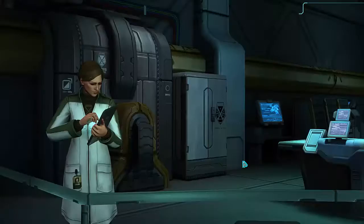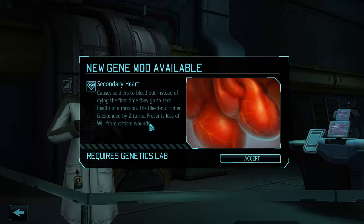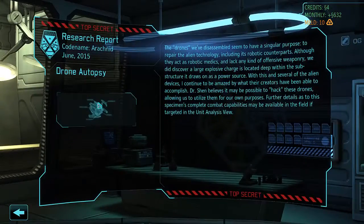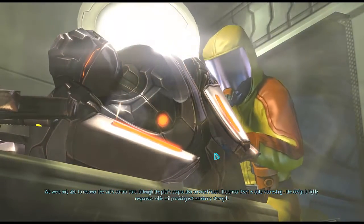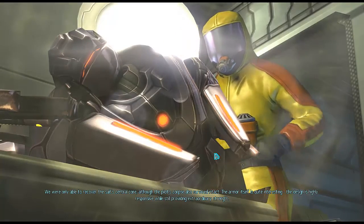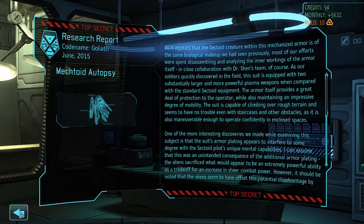I'm super excited about that. Let's do the cyber disc autopsy — this is instant since we've yet to recover one in functional condition from the field. UFO tracking and secondary heart — causes soldiers to bleed out instead of dying the first time they go to zero health in a mission. Interesting. Should we do a drone autopsy? This gives us a possible way to hack these drones. And let's get the mechtoid autopsy — we were only able to recover the suit's central core, although the pilot's corpse also survived intact. There's a lot to read, I'll read that later.